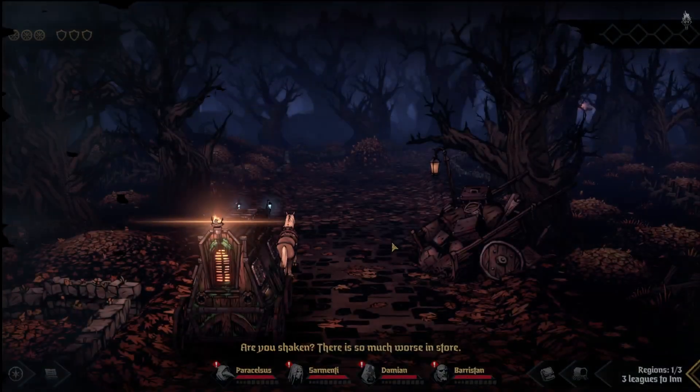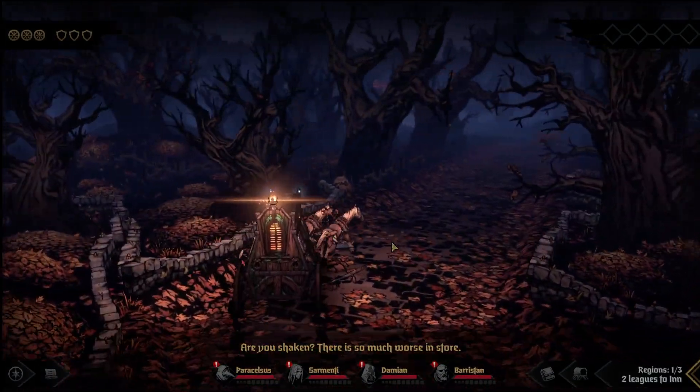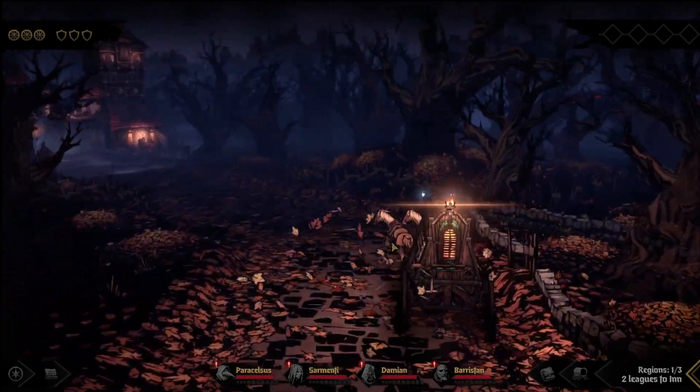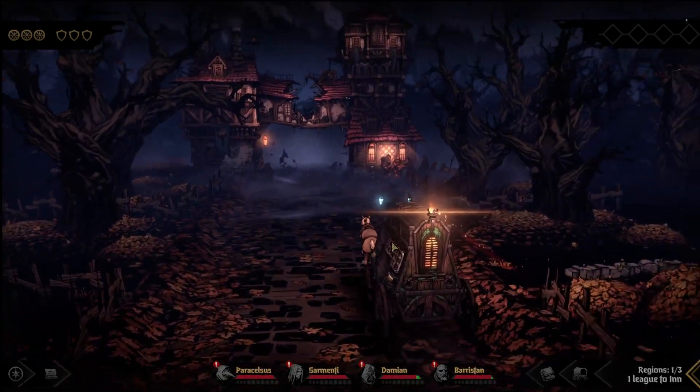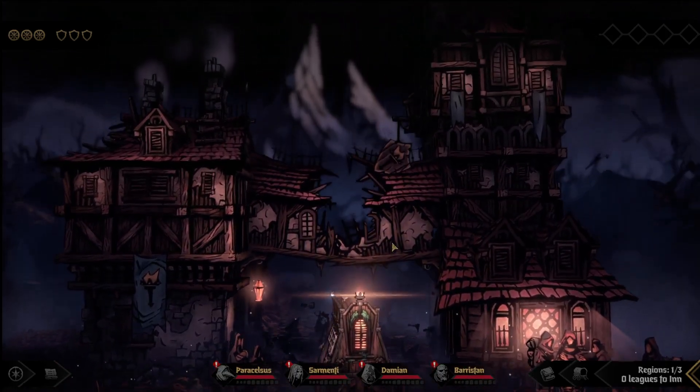Like I said, we cannot spend any money, we can't spend any mastery points, we cannot equip any items, we cannot upgrade any skills. We're literally just speedrunning the boss and seeing if the base team — well, this isn't the base team, but the next challenge would be to get like the base team there.